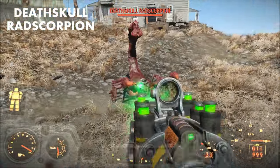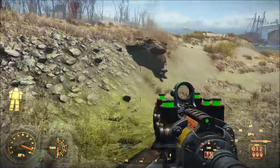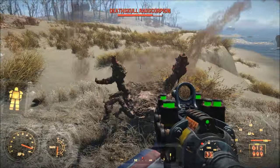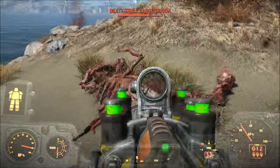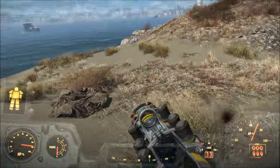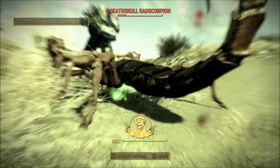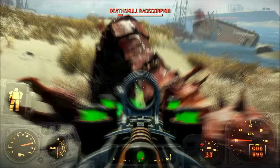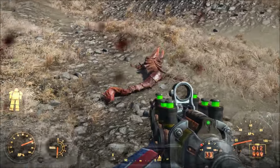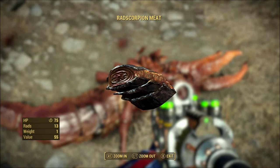Number 5, the Death Skull Rad Scorpion. This is the strongest of the Rad Scorpions in Fallout 4 and clocks in at an astounding 1,000 plus hit points. To put that in perspective, Mirelurk Queens have about 1,000 hit points total. While Death Skull Rad Scorpions don't have quite as much armor as a Mirelurk Queen, they can still deal a decent chunk of damage, even while you're wearing power armor. The only reason Death Skull Rad Scorpions aren't higher on this list is because they are still vulnerable to the Pain Train skill. Rad Scorpions can drop Rad Scorpion Stingers, which are a component in Venom Syringes for the Syringer Rifle; Rad Scorpion Eggs, which can heal the player but also deal radiation damage; and Rad Scorpion Meat, which can be cooked into a Rad Scorpion Steak that heals your character for 150 hit points and adds 25 points to your energy resistance stat.